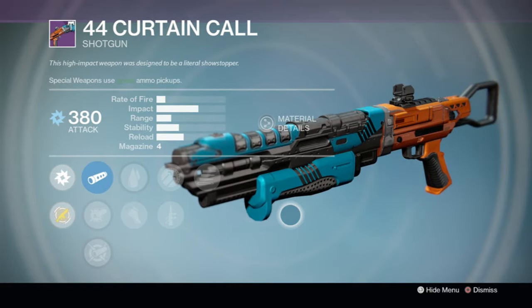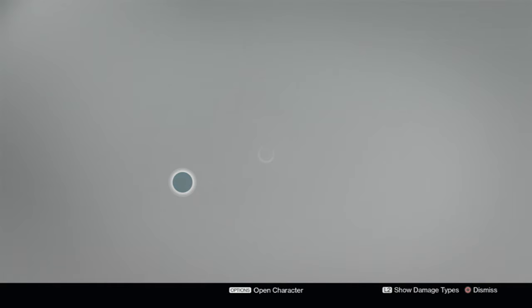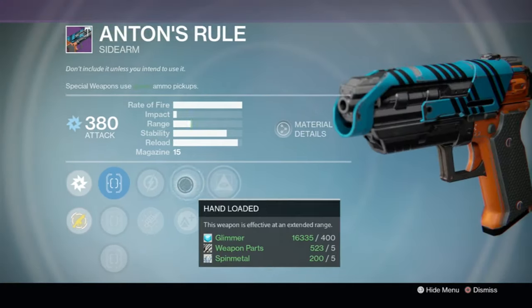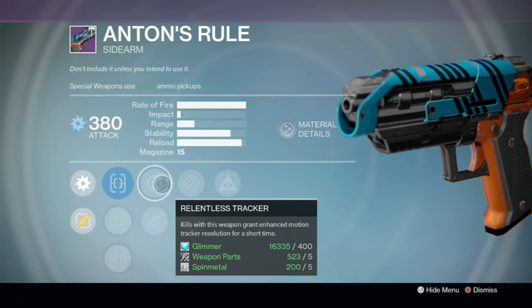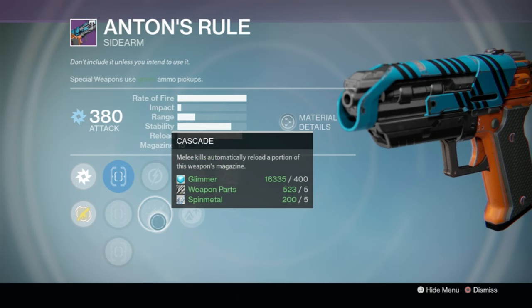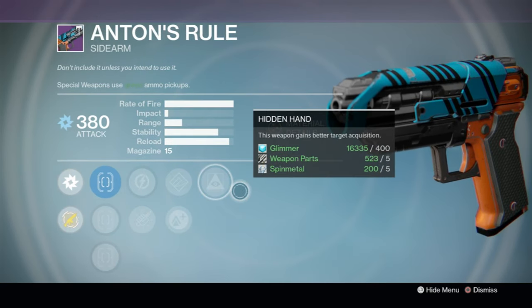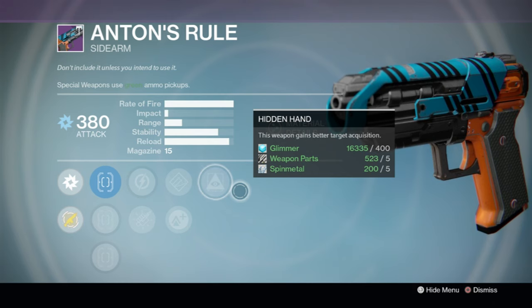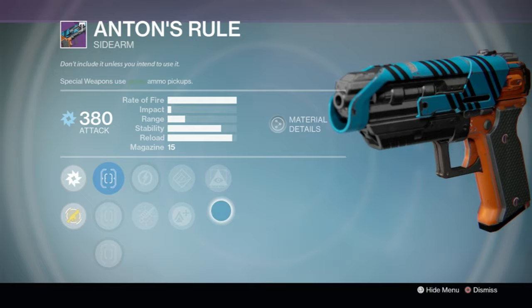The Curtain Call shotgun — none of these shotguns are any good. Pass, pass, pass. Not enough impact. Moving on to Anton's Rule sidearm: we've got some extra range and Hidden Hand — not bad, but I don't love the first perks. I probably like the New Monarchy sidearm just a little bit better. If you had to pick one, we're going New Monarchy over this one.